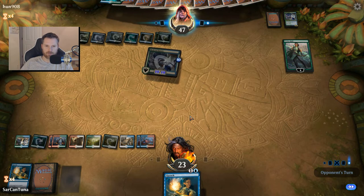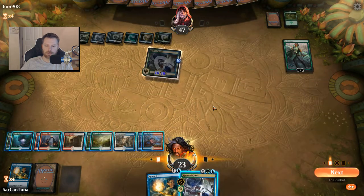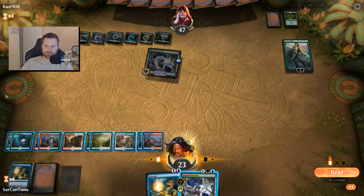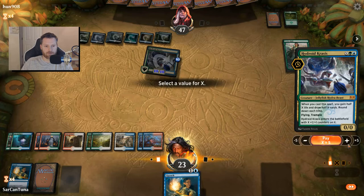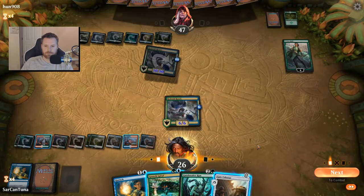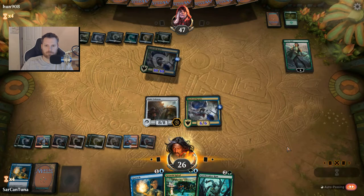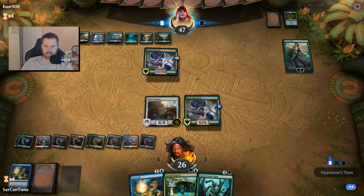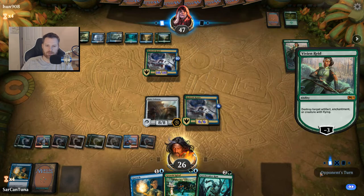Should we go for an 8/8 or a 6/6? I'm going to go for a 6/6 and save that Quench. He's going to know what's up. All of a sudden I've got a threat on the board, which is what I'm looking for — I don't want to leave him free to attack me for 10 every turn. I can Growth Spiral and if he doesn't play something I can Counterspell.